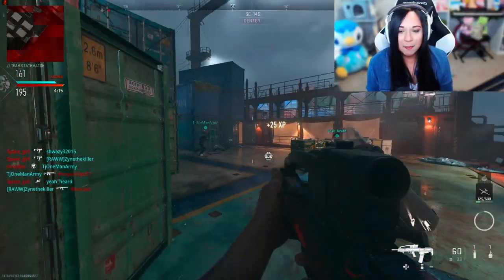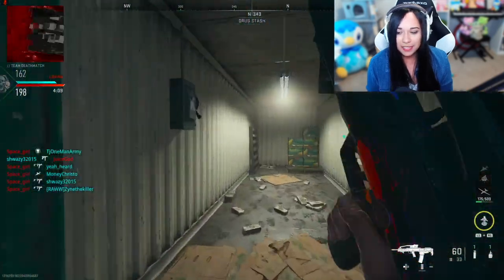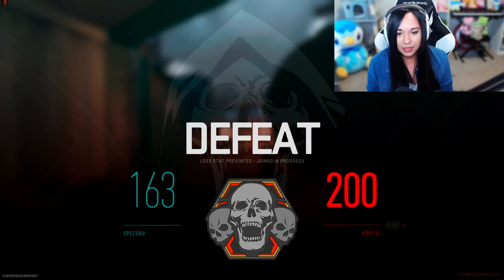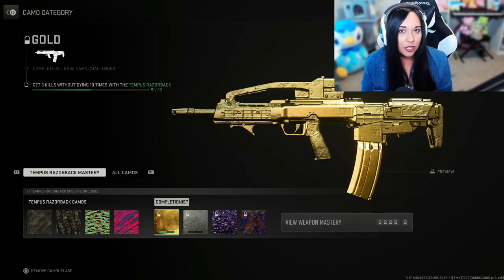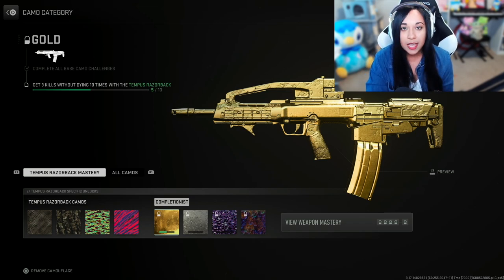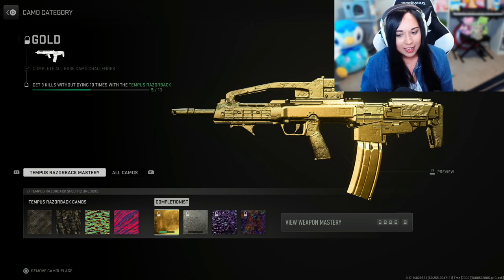What's really interesting is the amount of times I've been able to kill someone while flashed. I think my reflexes for getting kills like that have become so much better. We lost but I had a 2.3 KD. Looks like we made a pretty good dent in our camo challenge progression - I only need five more three-kill streaks and then we are done with the Tempest Razorback.